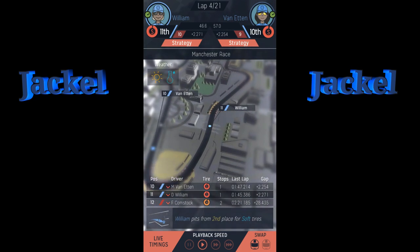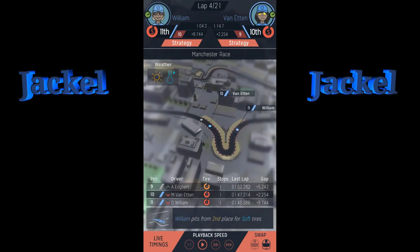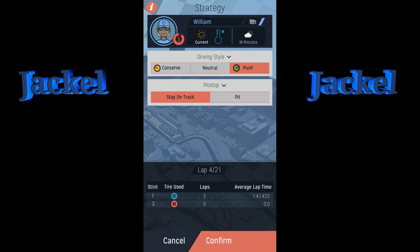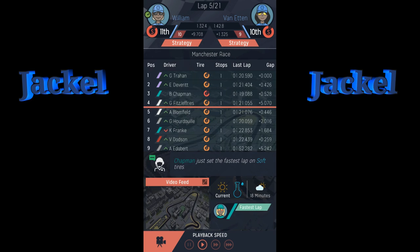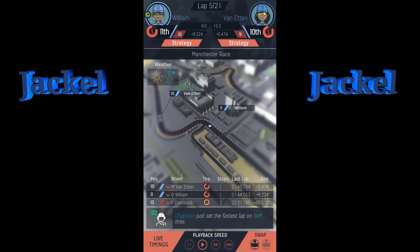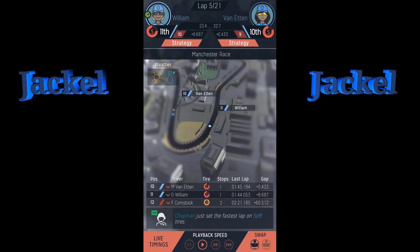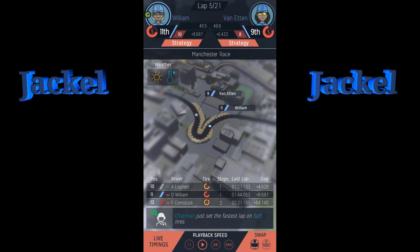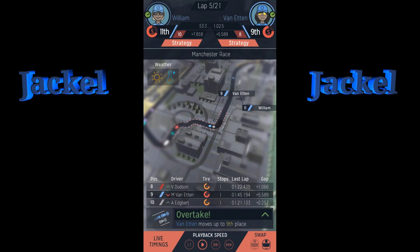One driver did crash out. I want to watch Etting — somebody is in front of her, so let's go neutral. Nobody is in front of Williams so we'll have him keep pushing and see if he can catch up. Chapman just set the fastest lap — he is on soft tires, everybody else is running hard tires. We have 21 laps and we probably should have jumped on hard tires since it's sunny and dry.